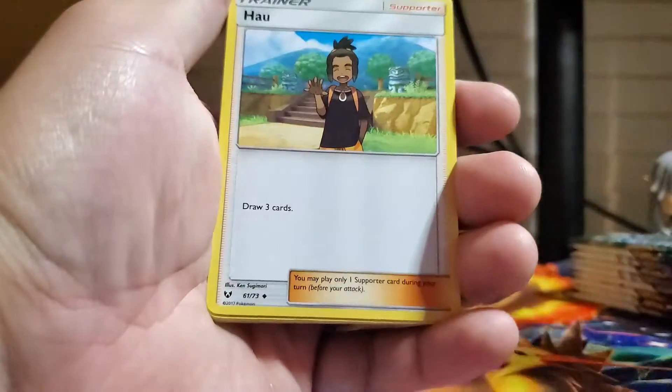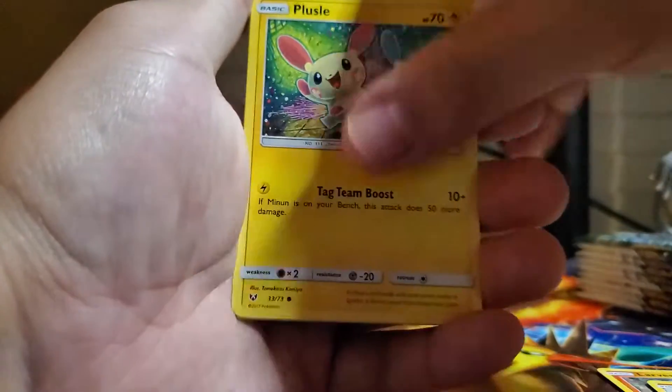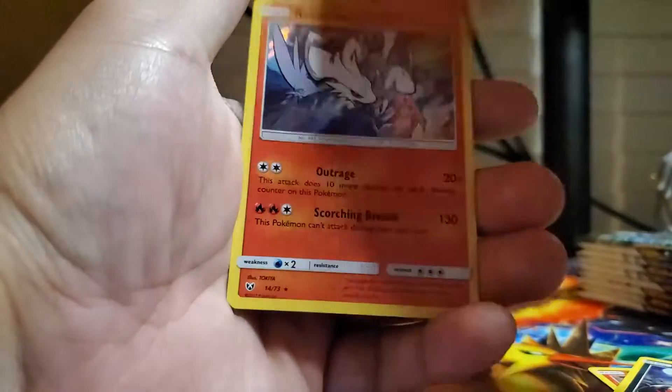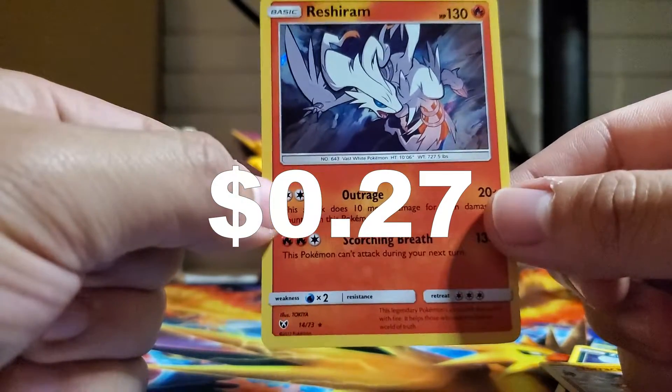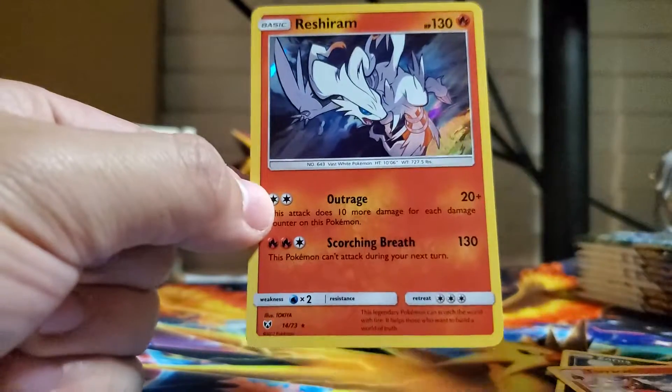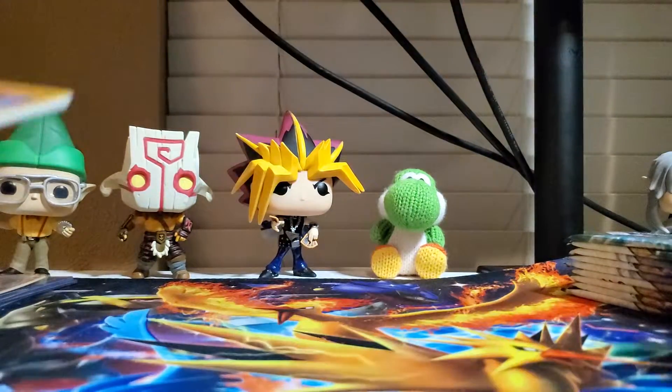I haven't done this set on the channel yet, so I'm looking forward to the pulls here. Hopefully something good. We got a Rua, Tauros reverse, and a Reshiram holographic. If these are worth anything, I will put a price in the center like I always do. We got a holographic, and I think this set is guaranteed a holographic in every pack. We will see.